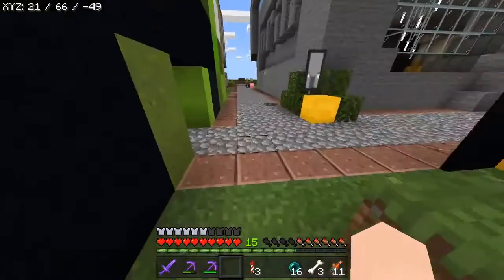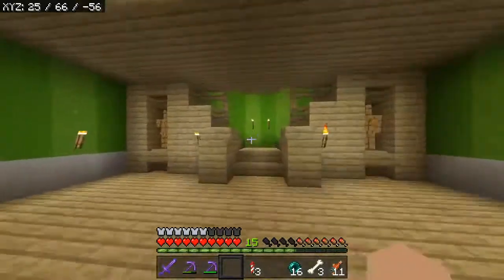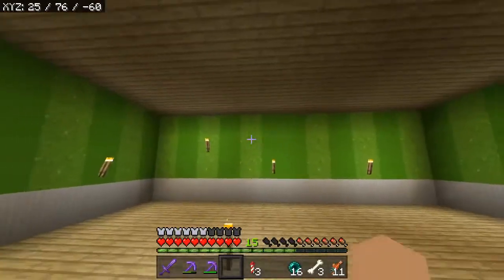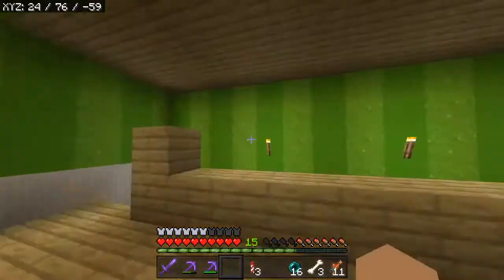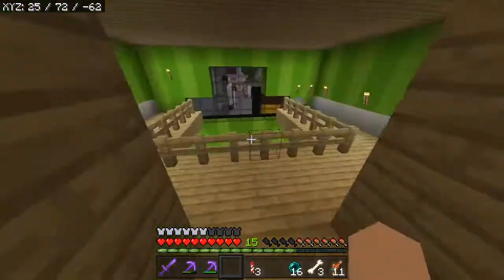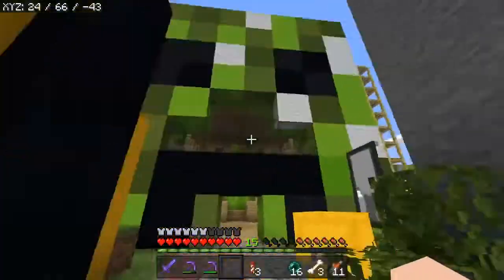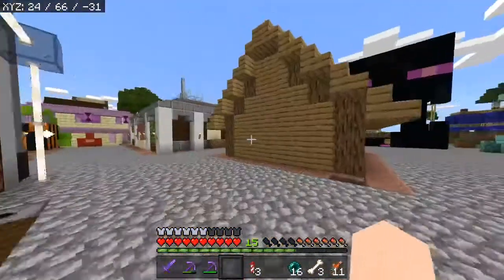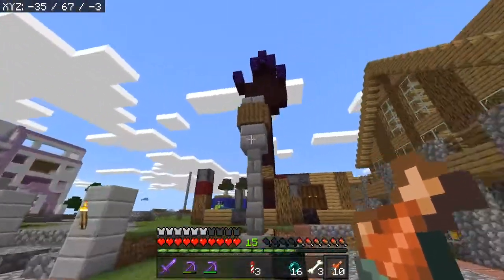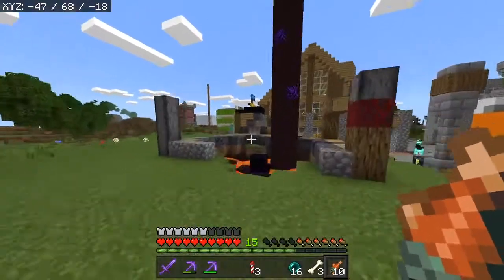We're going to actually finish this building today as well and do that in a time lapse. We'll do a whole bunch of things in a time lapse today. But first, if we come all the way up here — we need to build an office for Tim, and we need to finish up here. We're going to be finishing this today, as well as working more on the big palace. Something's happening at Killer Goblin's build — looks like a giant hand coming out of it.